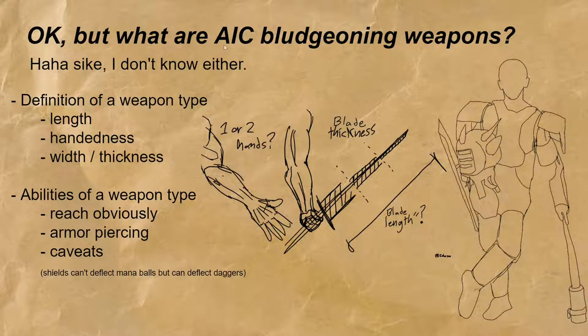In AIC, what are bludgeoning weapons? The joke is actually on me because I don't really know, and the reason why I don't know is because the whole rule set for bludgeoning weapons is very vague. It is very, very camp-to-camp oriented — lots of house rules, pretty much whatever they feel like on the week, and not really a hard and fast rule. This is different because most other rule sets at AIC are more standardized from camp to camp. I think this is an oversight specifically about bludgeoning weapons because they're pretty new — only a couple years old. I think they started during COVID.